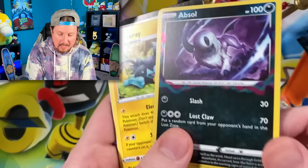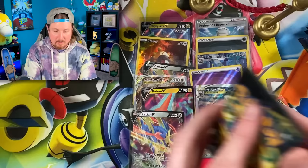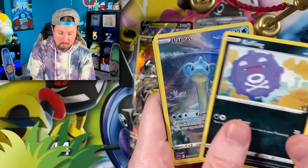We got Luxray Superstar. Code card once again. Pack number two — we got some Bidoof action going on, Potion healing us up, and a Lapras, which we already have, Breaking Family.